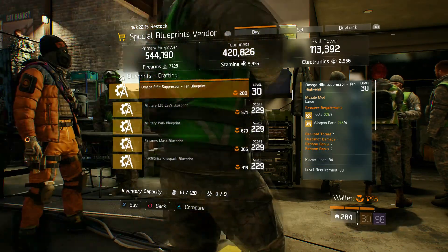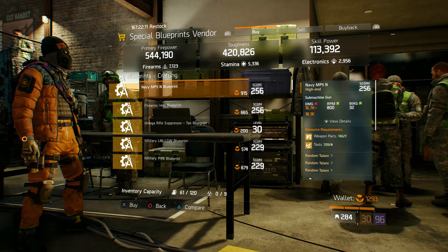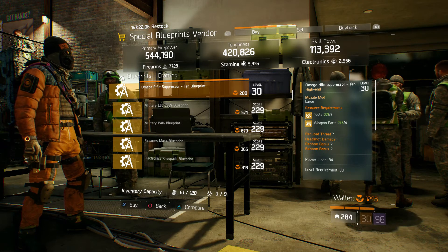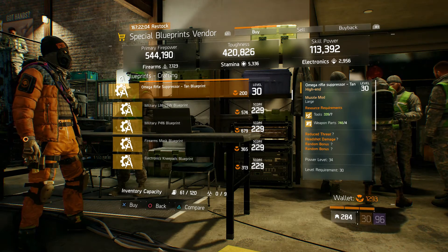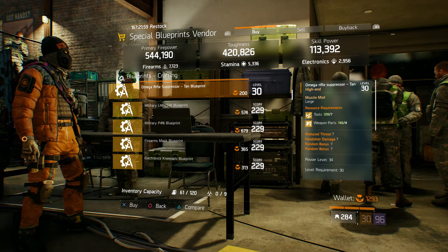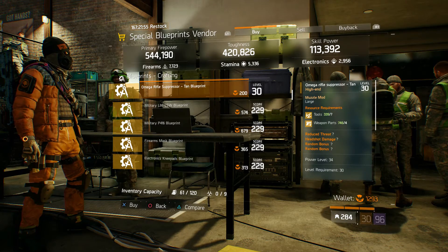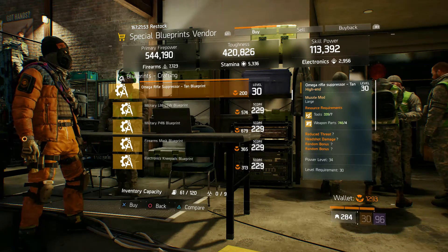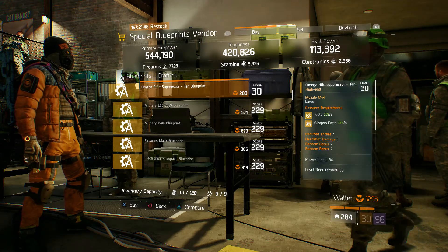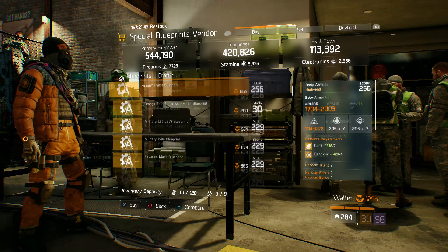There's probably another blueprint here because usually there are either two weapons or two armors and then two mods or something. There's probably another item here that I can't see because I already bought it. So I'm going to put a little disclaimer: check both of the blueprint vendors — the one at Camp Clinton and the one at the base of operations — because items I've already bought won't show up for me.